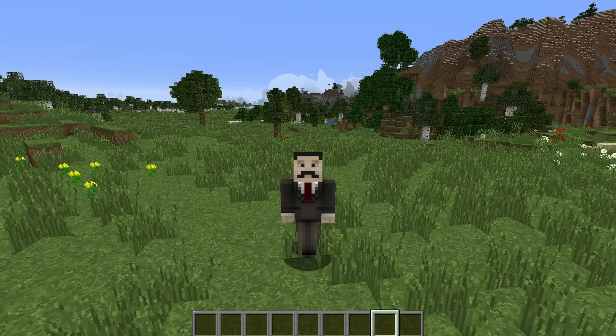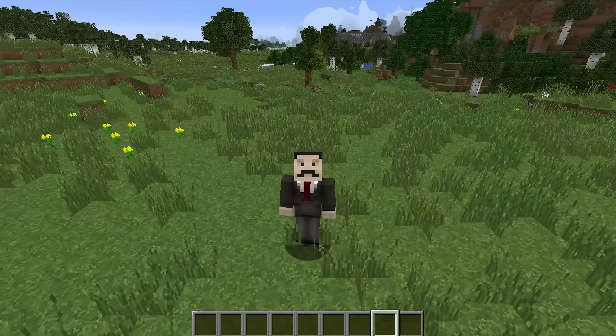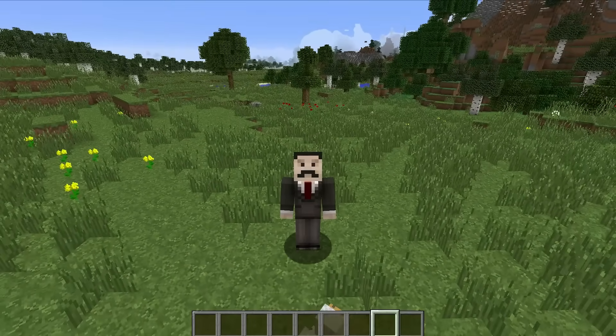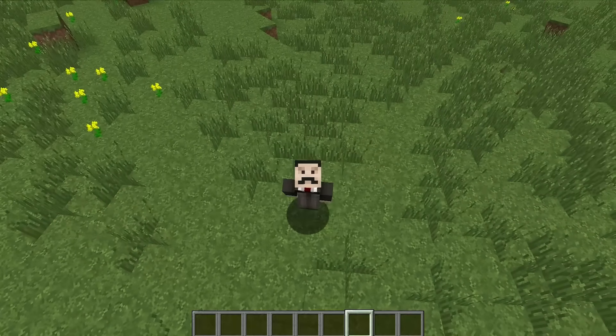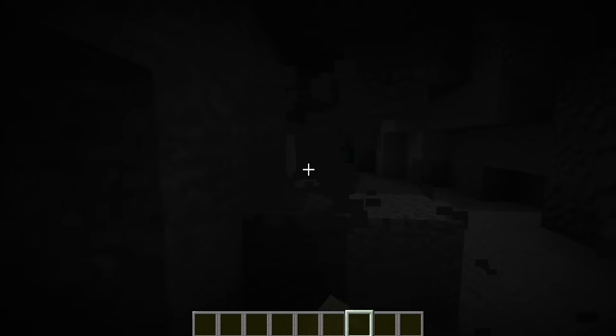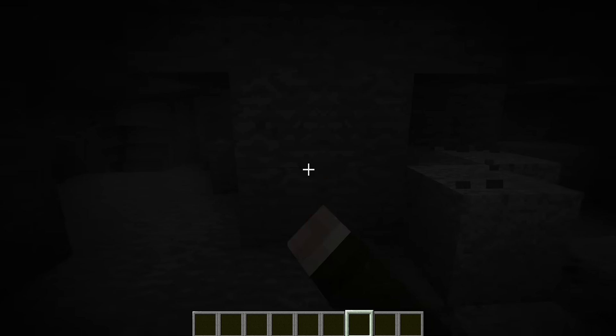When I was much younger, some of my favorite films were the Indiana Jones films. Inside those, Indiana Jones would generally have to go down some form of cave to retrieve something, and as soon as he picked it up, the entire cave would start trying to kill him. I thought it would be fun to try and recreate that in Minecraft. The first thing we have to do is find a suitable cave, which I think I've done.